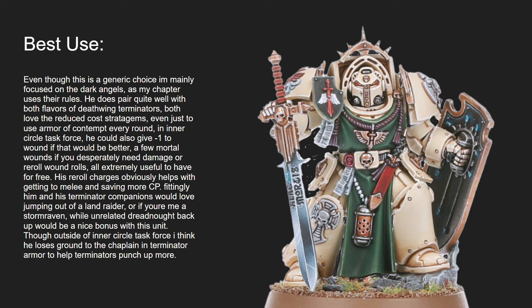He is a generic choice for all chapters to take, but I'm going to focus on how he performs in the Dark Angels' rule sphere, as that's the rules I use because I like their models. He leads both versions of Deathwing quite well. Normal Terminators are super accurate, immune to modifiers, and have more ranged punch. Deathwing Knights hit harder in melee and there are fewer of them, which means they fit better into Land Raiders and Storm Ravens. One of his best things is reducing stratagems, and in the Inner Circle Task Force he has some really good stratagems.